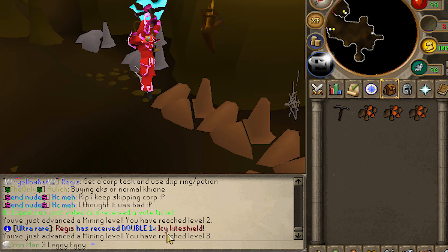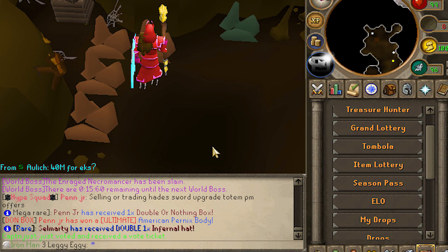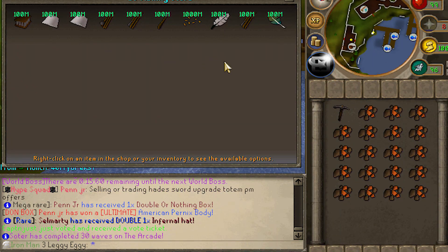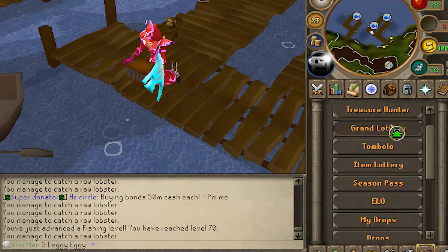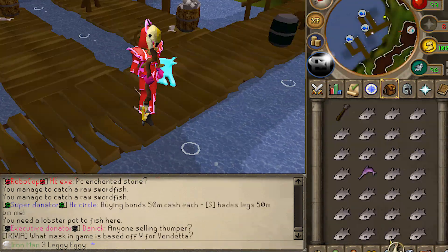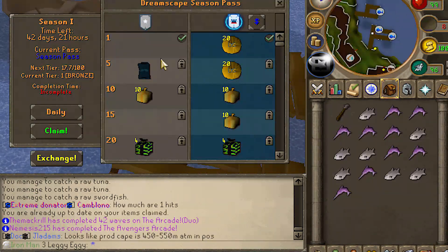AFK skilling - I fucking love Dreamscape. They think of everything. Completing the Copper Ore. I guess next I have to go be a fisherman for a little bit, over to the lobsters and swordfish. I'm honestly such a huge fan of this - it pushes you around different places of the game and actually gets you training things that you normally wouldn't. 75 Lobster finished up real quick. Next is 100 Swordfish - easy enough. Fishing is actually super quick on Dreamscape, I'm already level 70. Completing our third daily task of the day. Tomorrow I get to claim a seasonal banner and 20 mil. Not bad.